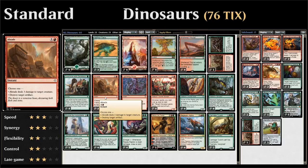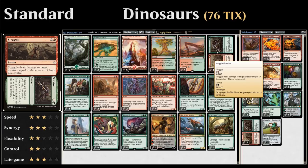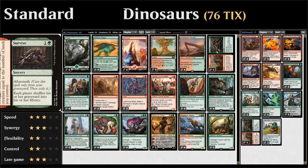Next up we have some removal spells. We've got two copies of Abrade in the main deck, which can deal three damage to a creature or destroy an artifact. We also have two Lightning Strikes, which can deal three damage to a creature or player — the advantage being it can also go upstairs to finish off an opponent. Finally, there's one copy of Struggle to Survive, a nice way to deal with gods like the Scarab God by destroying them, and shuffling the graveyard to stop them from returning to hand.